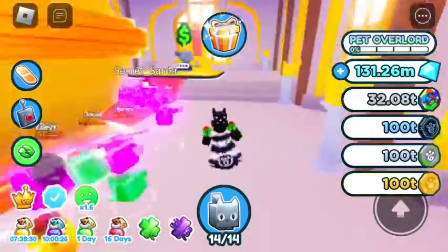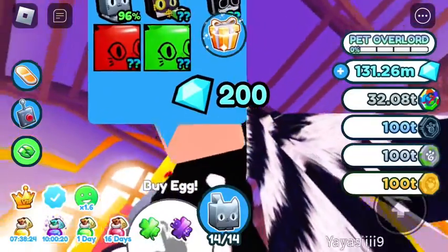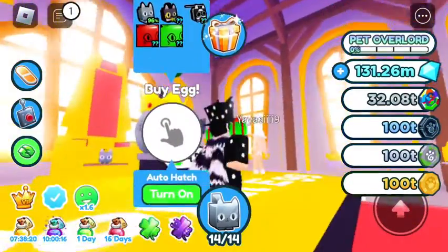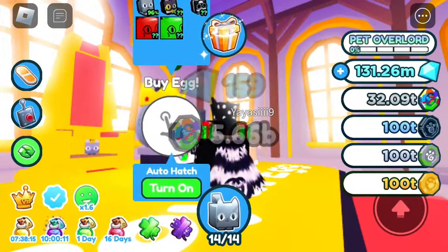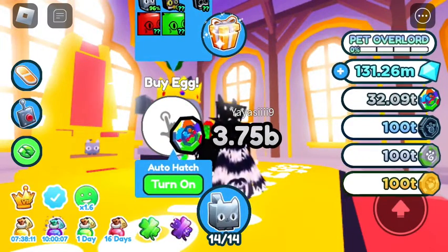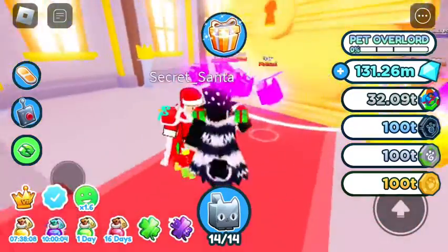We've got this huge chest right here — it's gonna take a while to break. Inside we have a new egg, we have the huge balloon cat, and we have a new huge one — the huge green balloon cat. Currently only a few exist, which is pretty crazy.